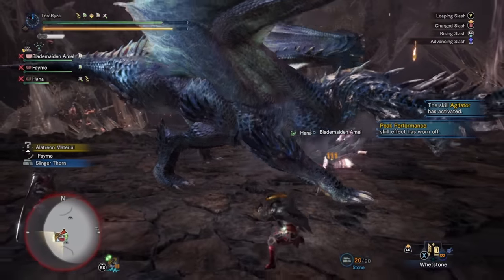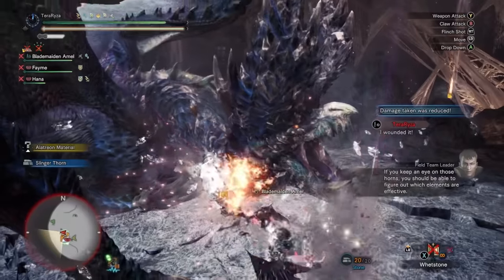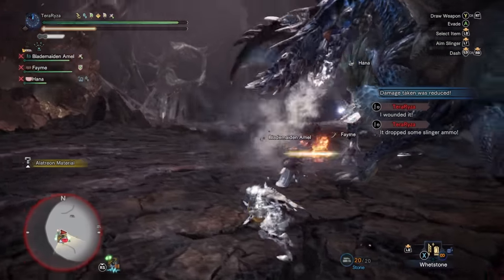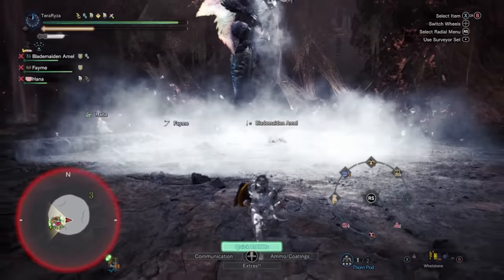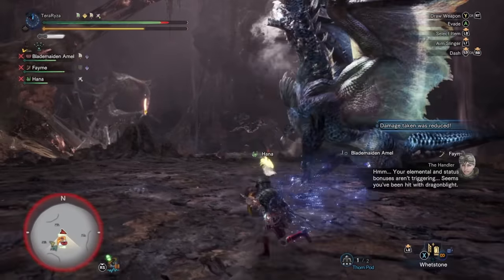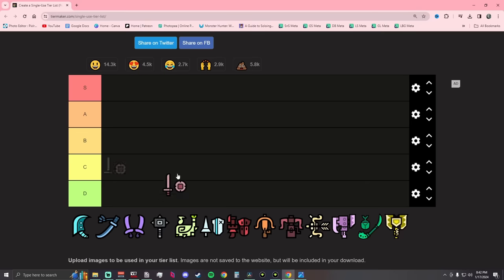It also needs the clutch claw boost decoration or skill if you want to tenderize in one go, although you don't have to because it does have the claw uppercut, which leads into a guaranteed tenderize every time. So the Sword and Shield doesn't really have a lot of cons. It's great for beginners, great for experts, it can stun, deal elemental damage, and status DPS. You can use items while unsheathed, it can block — it's just one of the best weapons in the game, and it's extremely underrated. Sword and Shield: S tier.